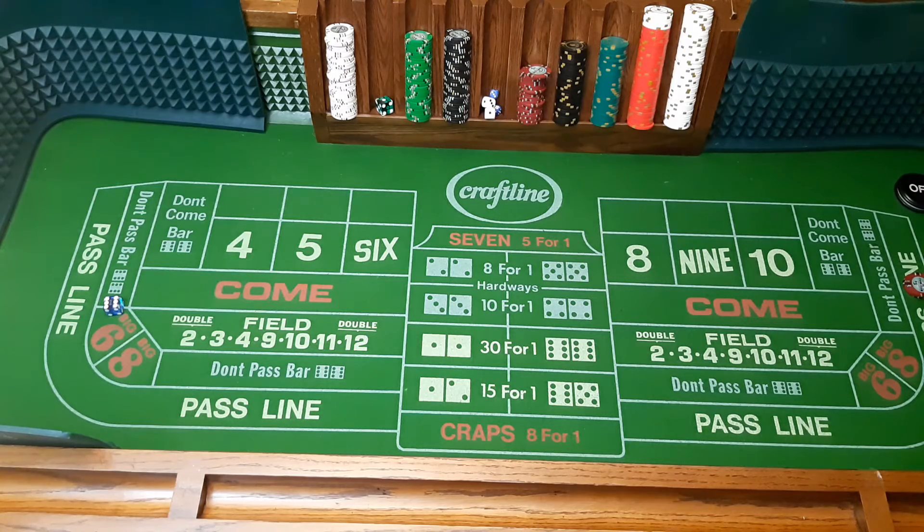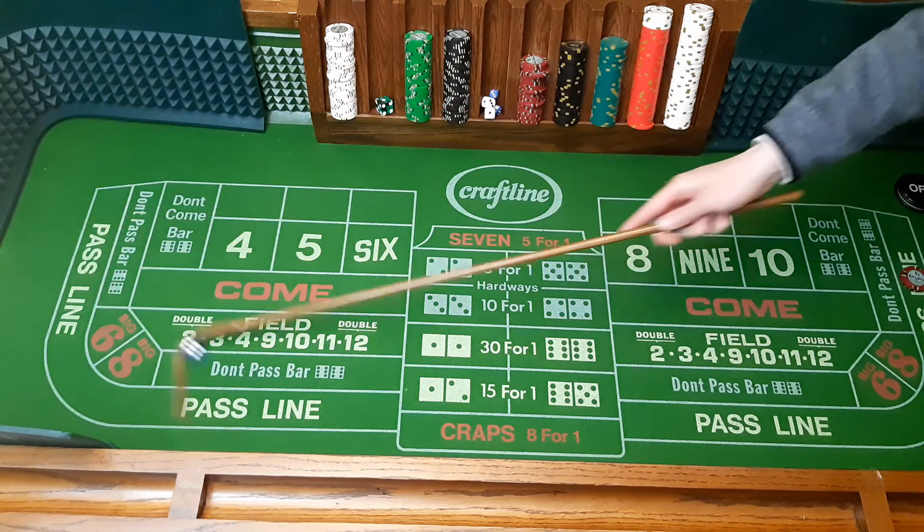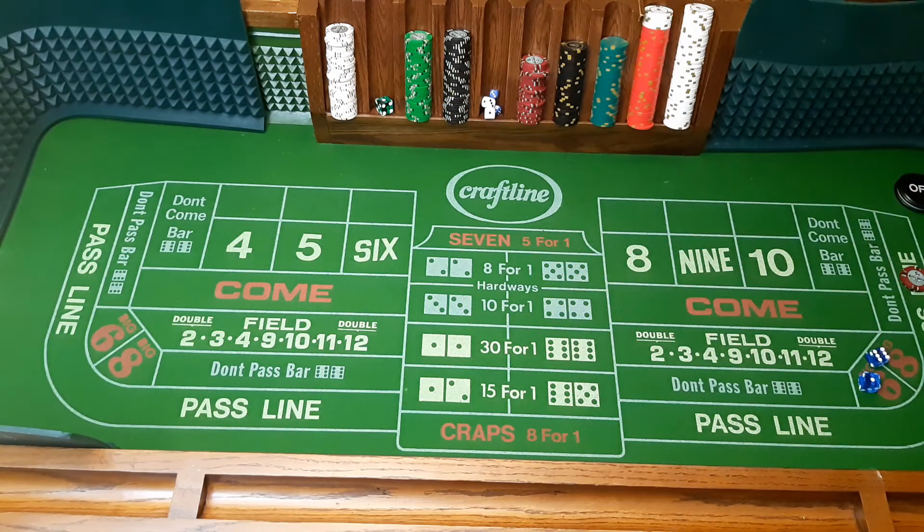We've got 2 more points to shoot from, so we'll place another pass line bet of $15. On the come-out roll we will shoot for a point, and the point is a 9. Now we shoot for the 9.